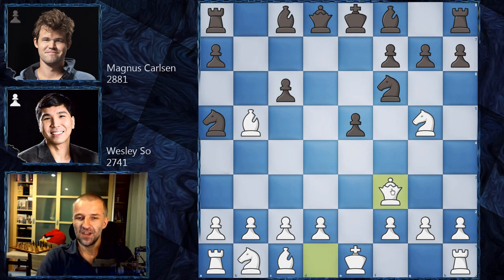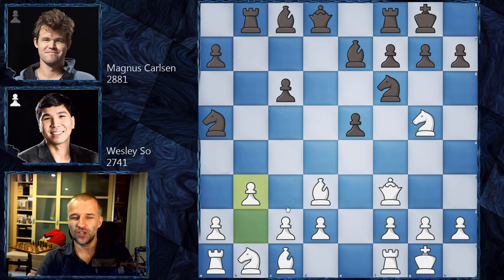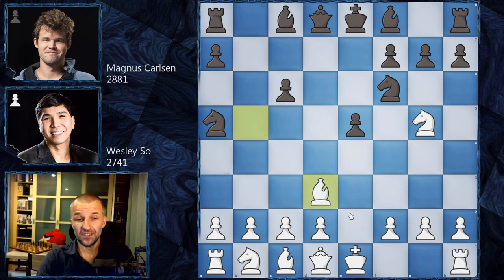Another line: Queen f3, already concentrating on c6 — extremely tricky. The main idea is Rook b8, which is actually good for black. What white actually does is Bishop d3, and after Bishop e7 they castle, play b3, and everything is quite exciting and solid. Bishop d3 goes against some principles where the bishop blocks the pawn on d2, but the pawn on d2 is quite happy for now.